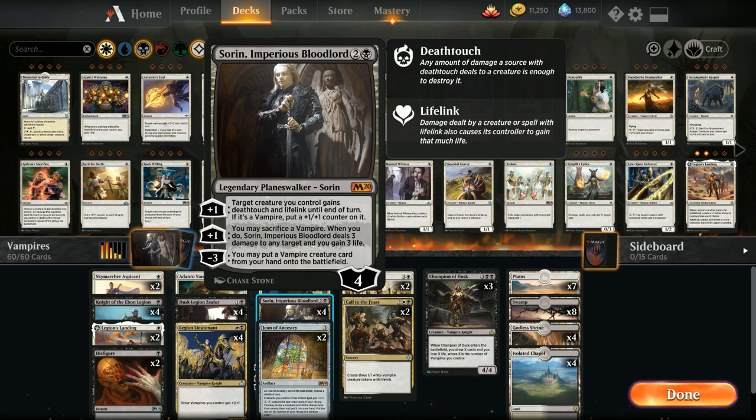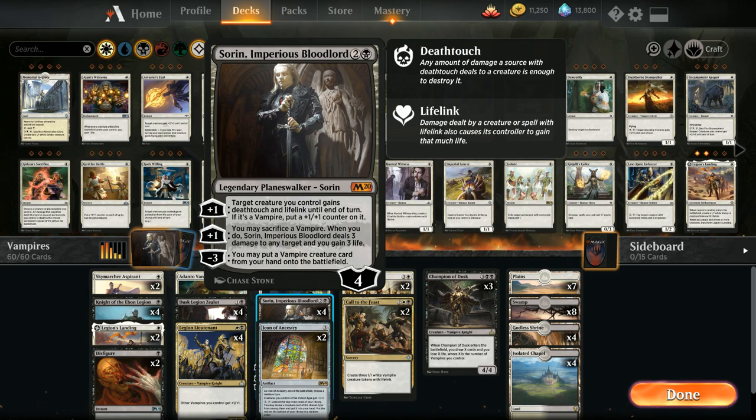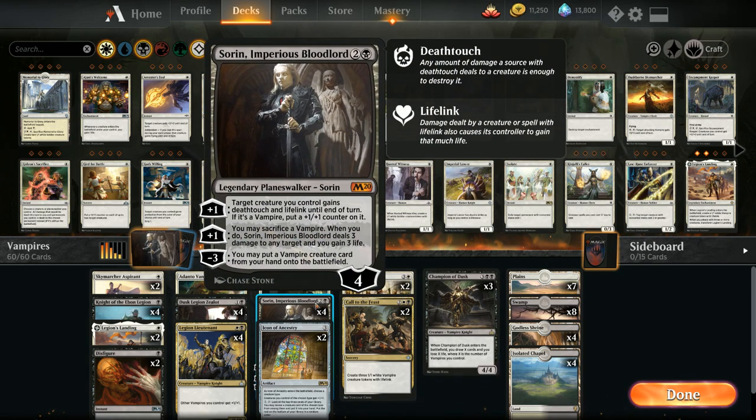There are a ton of ways to build this new vampire deck — this is just one of them. We could even include the buy-a-box promo 6-mana vampire which we can sneak into play with Sorin, but I decided against it since if you don't draw Sorin it's a little clunky at 6 mana. We are still taking advantage of the -3 with Champion of Dusk: a 5-mana 4/4 vampire knight from Rivals of Ixalan that draws X cards and loses X life equal to the number of vampires we control, enabling very explosive starts.